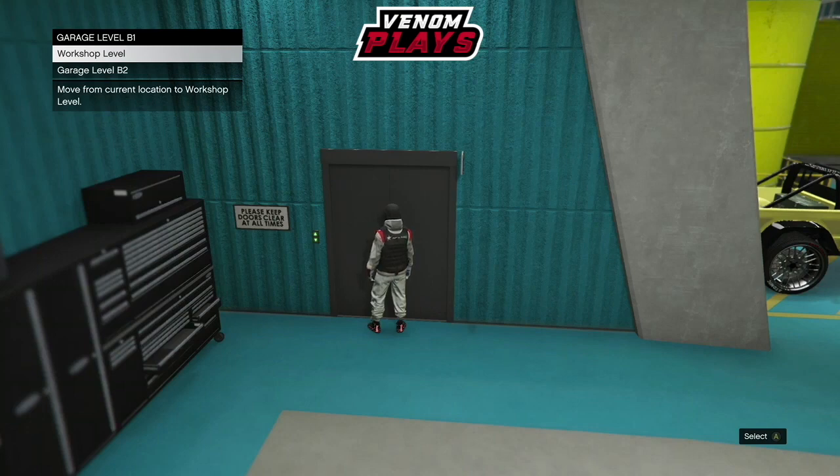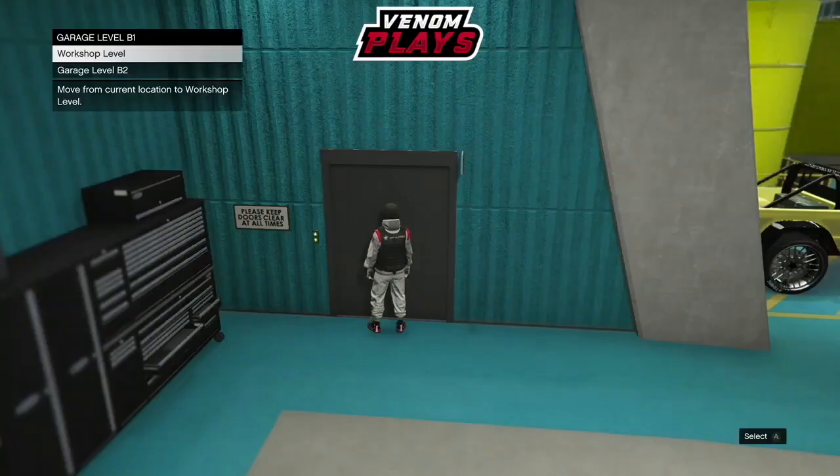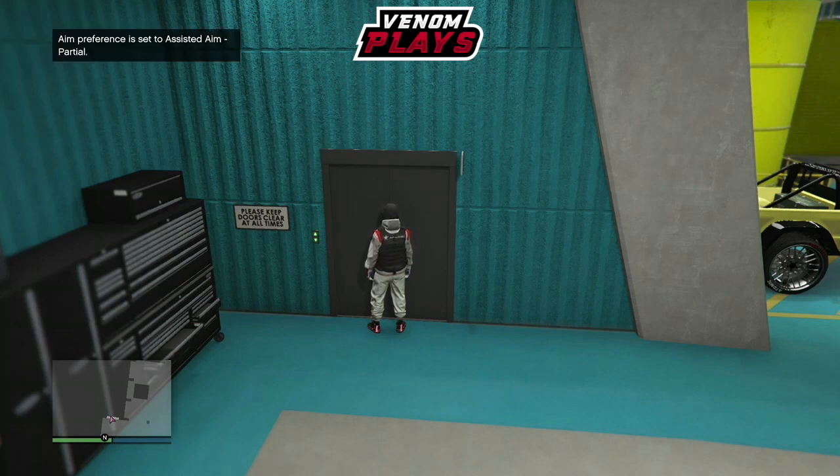Now just make your way to the elevator and hover over Workshop Level. Once your friend is in the Time Trial, all you need to do is join off their profile, as invites usually don't work anymore — depending on whether you're on PS4 or Xbox, the invites don't consistently work with this glitch. So join off their profile, and as soon as you hit join profile, enter the elevator and you should get the alert to join the job.